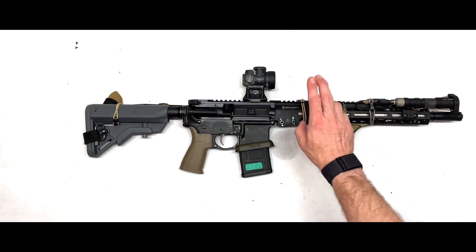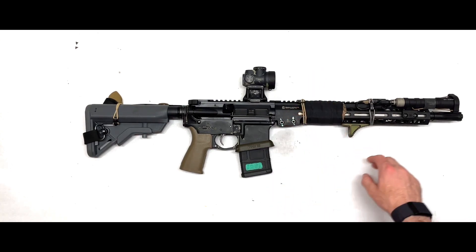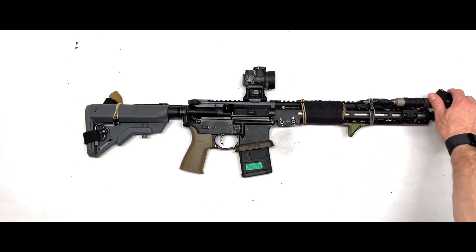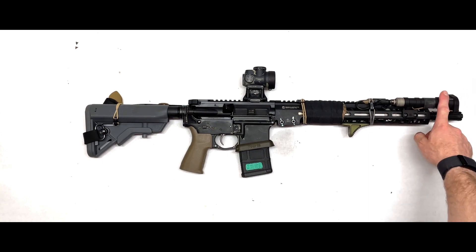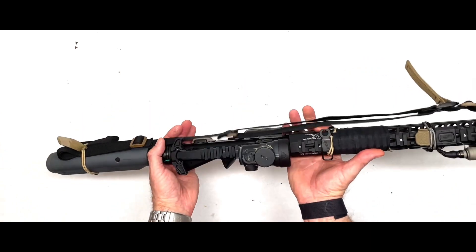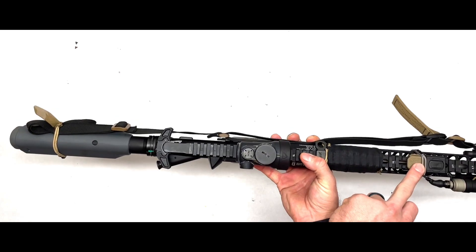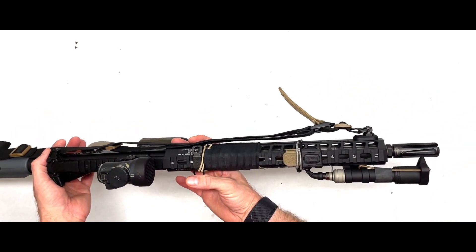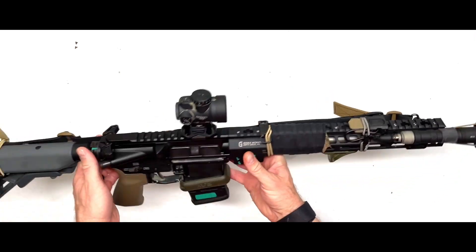I have a BCM 193 mount for my Trijicon MRO. It has a hex cap from 100 Concepts. This is a Rosco 13.7" with a Geissele rail, and I'm running an Arasaka mount for this Arasaka light body with a Malkoff head, a mod button light with a SubrevTech ramp, and a BE Meyers M249 muzzle device.